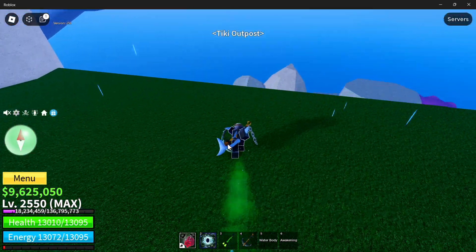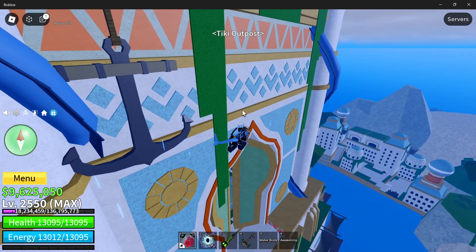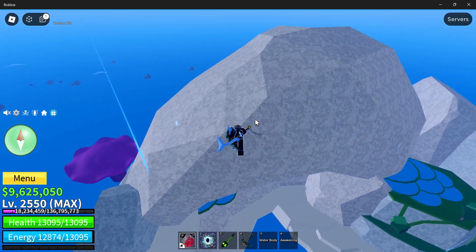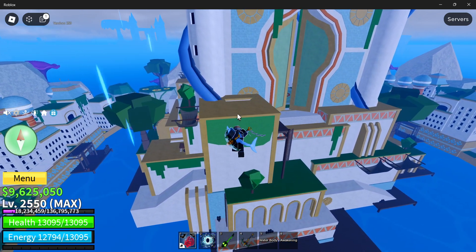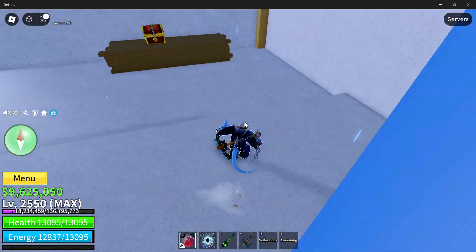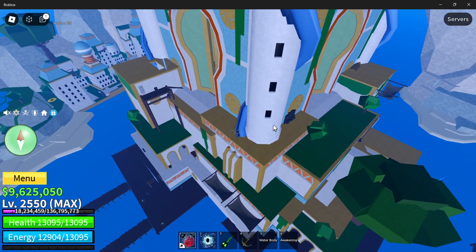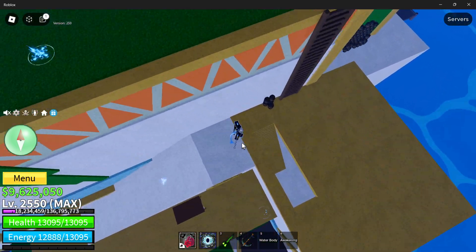When you're at the Tiki Outpost, you're just going to need to get a boat right here and take it out to sea until you find a Terror Shark. You can find a Terror Shark anywhere, but that's not what you have to do first, because there's something you need for a special Terror Shark to spawn in. There's a little dealer somewhere that allows you to get the Monster Magnet.